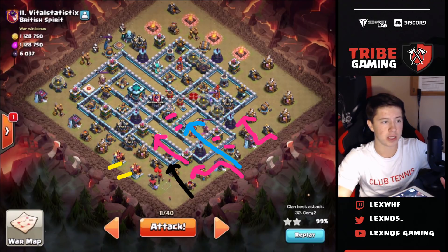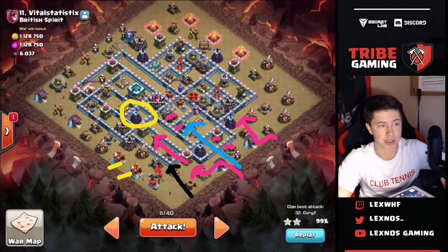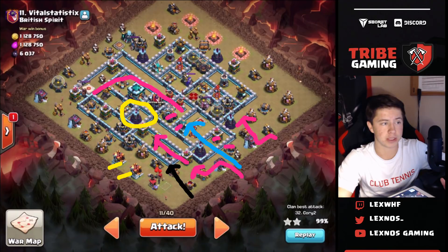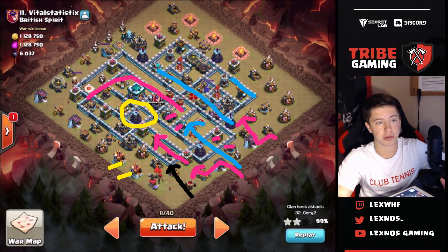We're going to use a jump spell - let me draw it in yellow - right over this wizard tower so the queen is going to be able to keep going and take out the rest of the base. She'll be able to reach the town hall, the CC, and all these defenses on the back end. Then we're going to be sending miners right through this channel on the right side, using a pekka to funnel the miners that way.